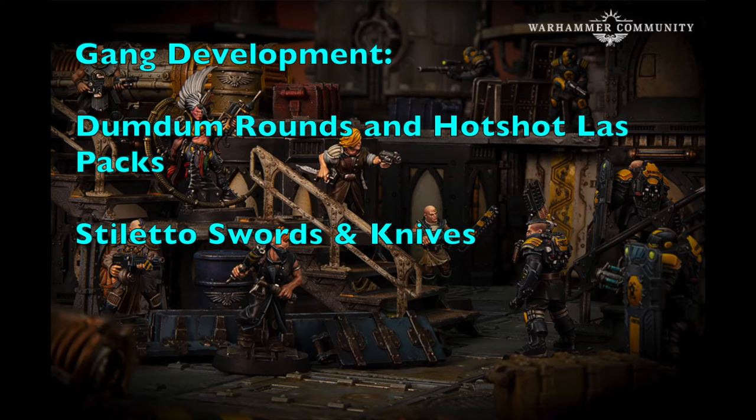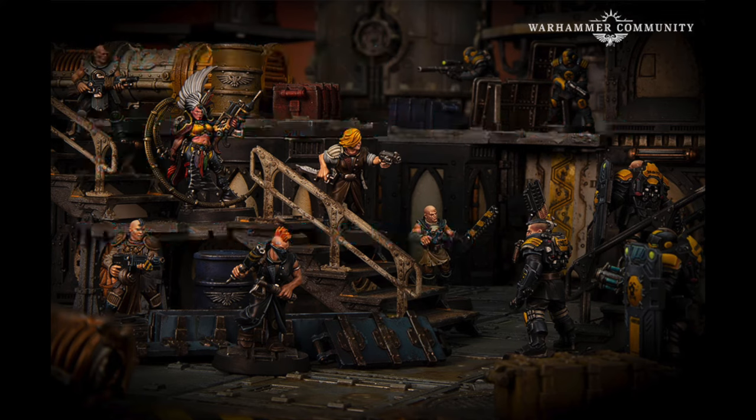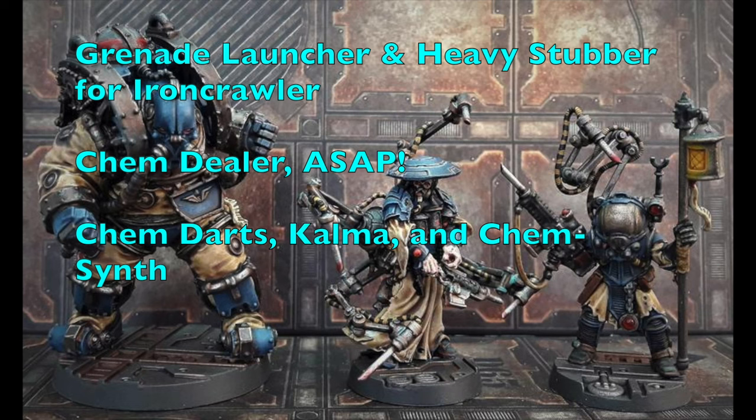As your campaign develops, first purchase dum-dum rounds and hot shot las packs for your supporting Hive Scum for Strength 4 attacks. You could also upgrade them later with needle rifles for silent toxin attacks. Get stiletto swords and knives for your Hive Scum for close combat toxin attacks. Prioritize a grenade launcher and heavy stubber for the Iron Crawler for much more firepower. Recruit a Chem Dealer as soon as possible to purchase Chem Darts for your needle guns — particularly Kalma, which puts enemies in a coma so you can finish them off in close combat. Also pick up Kim-synth for intelligence checks to make toxin weapons more deadly.